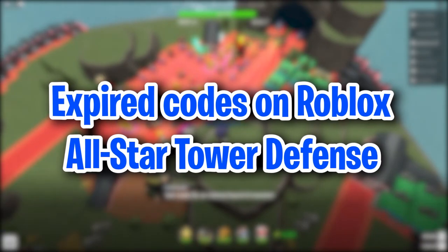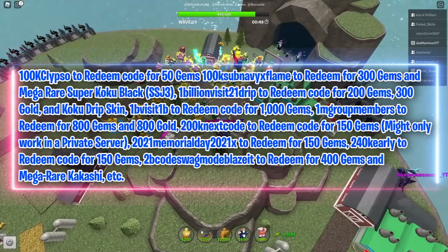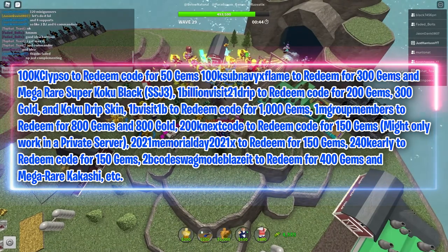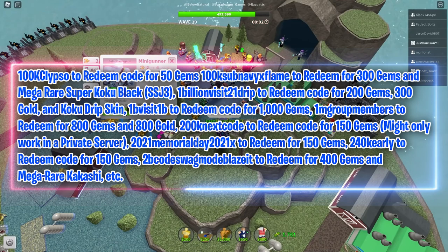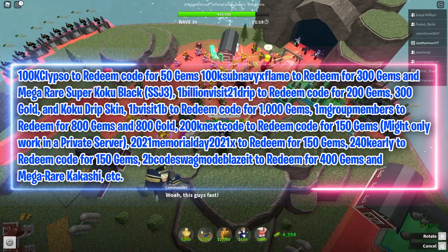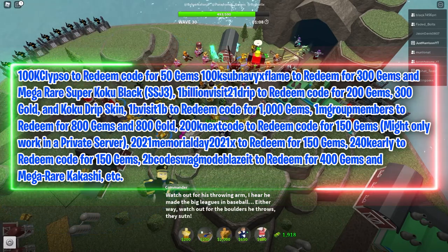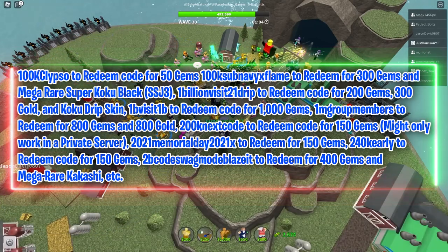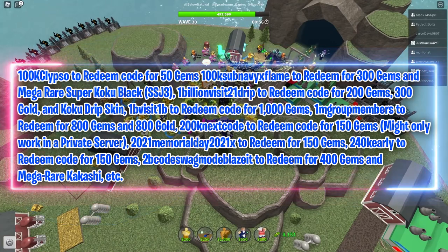Expired codes on Roblox All-Star Tower Defense: '100k Calypso' for 50 gems. '100k Sub-Navy X-Plane' for 300 gems and Mega Rare Super Koku Black. '1 billion Visit 21 Drip' for 200 gems, 300 gold and Koku Drip Skin. '1B Visit 1B' for 1,000 gems. '1M Group Members' for 800 gems and 800 gold.